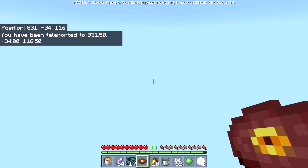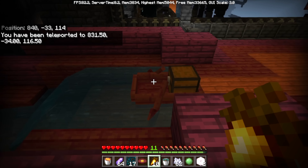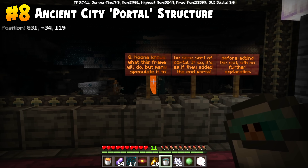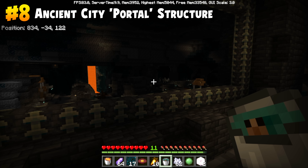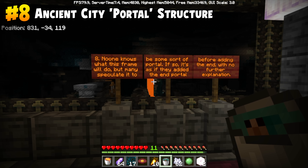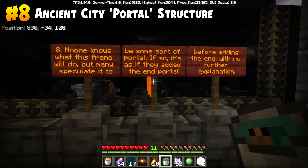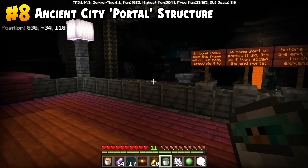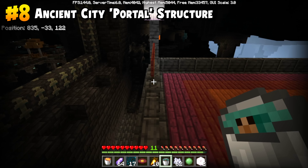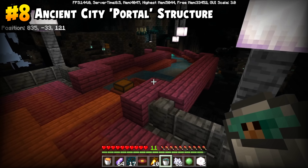The next set of facts takes us to the deep dark and everyone's favorite structure, the ancient city. The eighth wild thing about the Wild Update is that no one publicly knows what the ancient city portal frame will do yet. It could be some form of portal — it is called an ancient city portal, after all. It would be like if an end portal existed in Minecraft one day with no explanation, before you could even fill it up. In some future update we'll know, but for now, we don't.